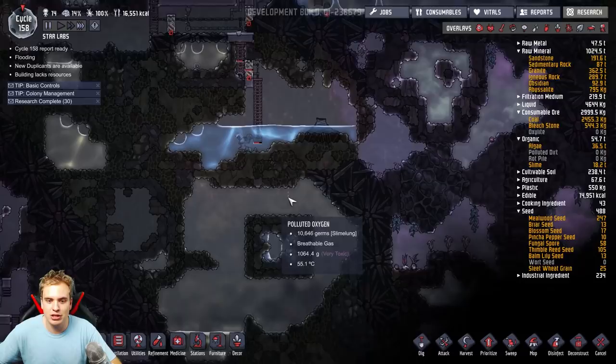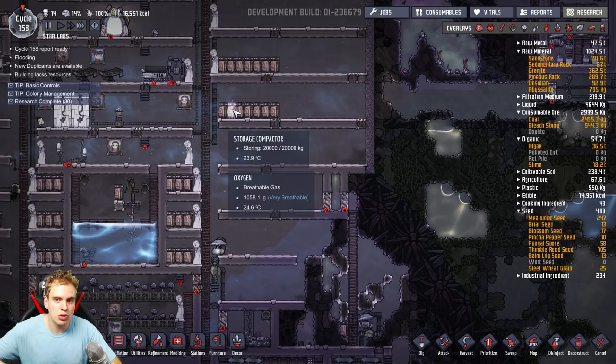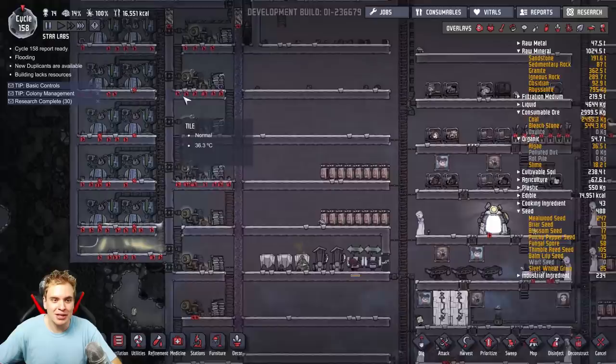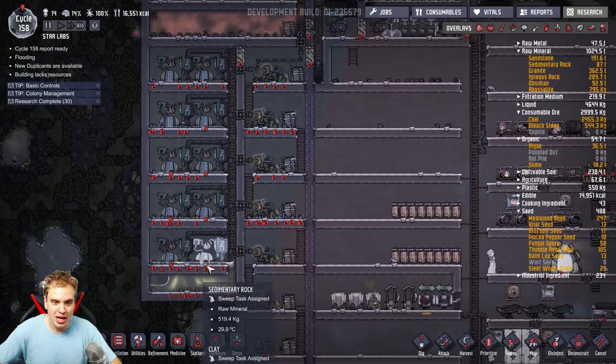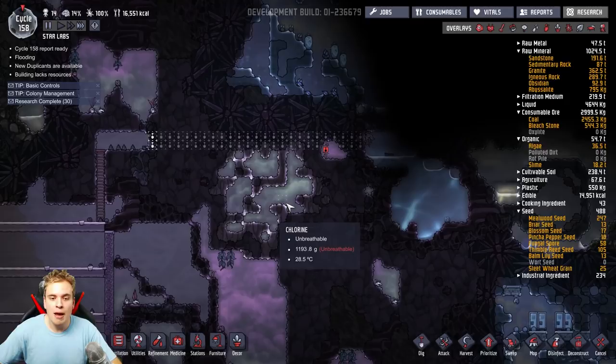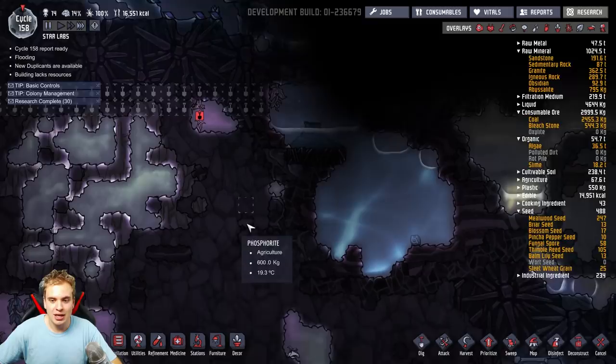I have one water geyser here, and another water geyser a little bit below, which is insane — two water geysers so close to the base, but not too close to make it too hot. Then I have a natural gas geyser right here, where I have this beautiful little power plant, currently working on three generators because I just don't need that much power with all the transformers.